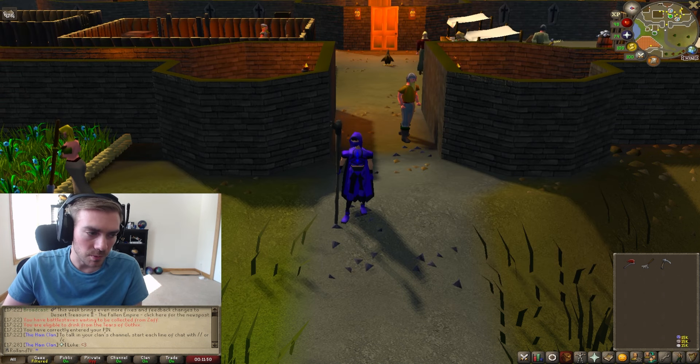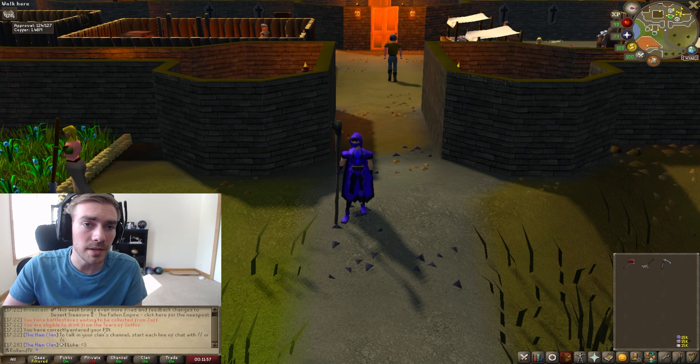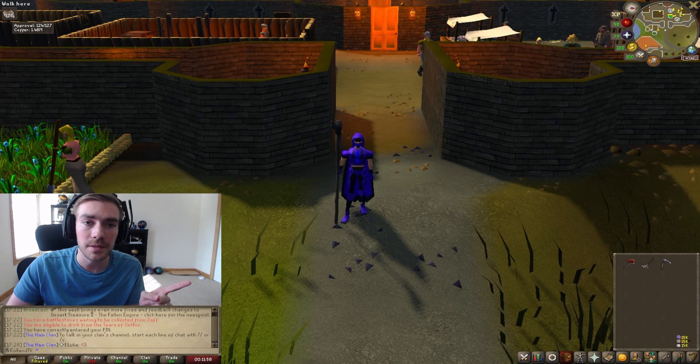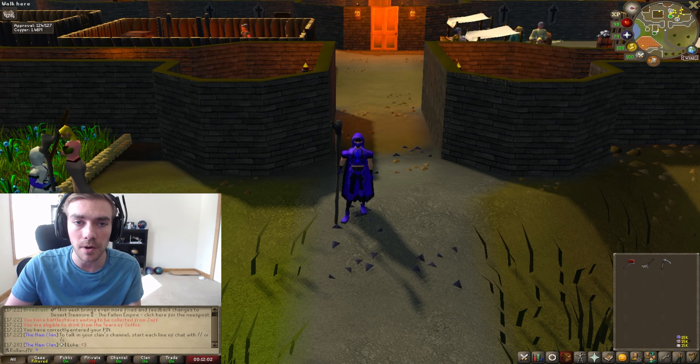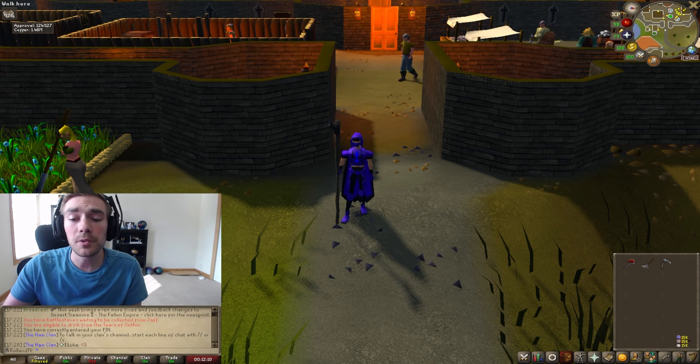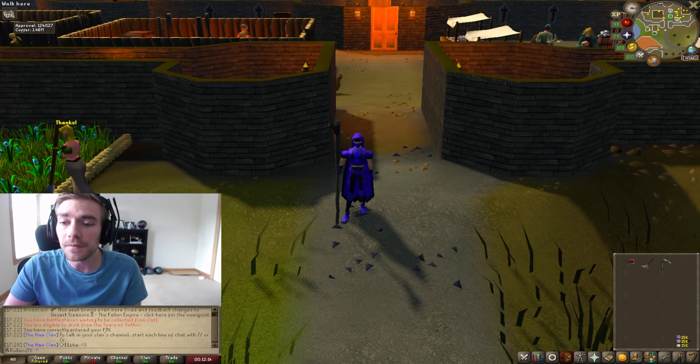First I want to talk about approval rating. Your approval rating goes from 25 to 100 — you can see it at the top left, and with RuneLite you can see it more clearly. Your approval rating drops by two and a half percent per day, or one percent per day if you've done Royal Trouble.